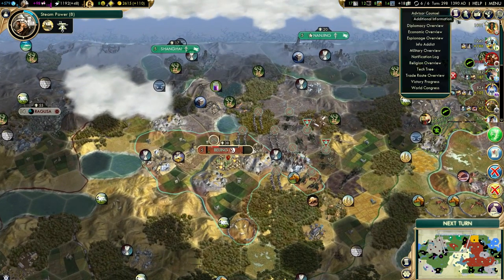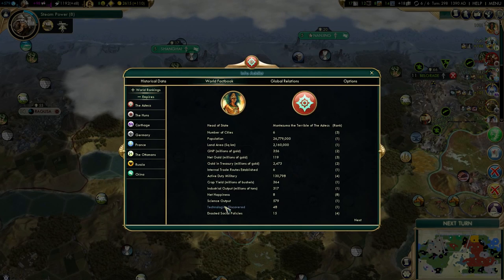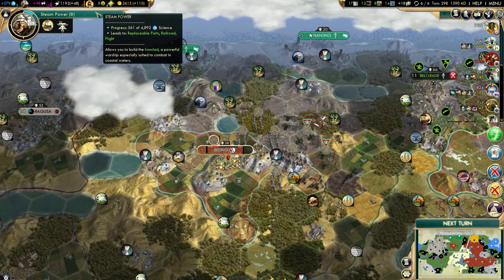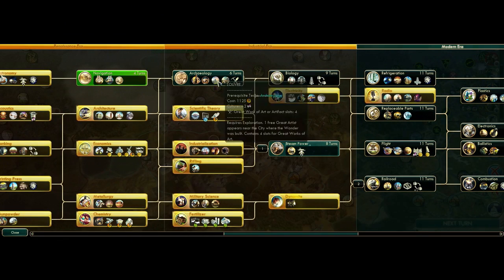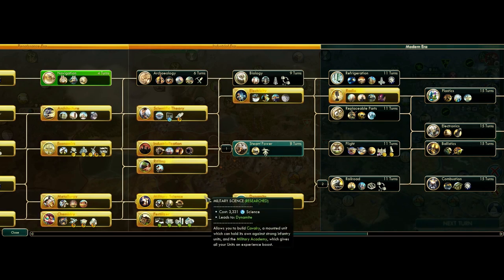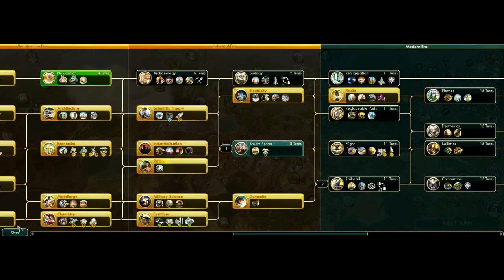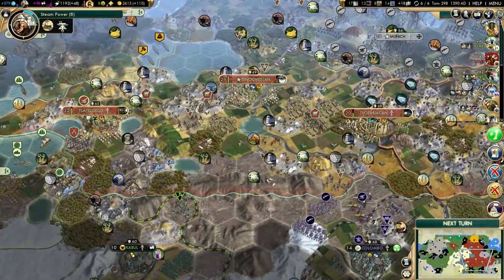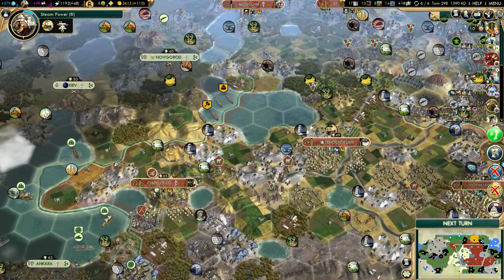How's the technology ranking looking? We have the lead — I'm two technologies ahead of the Ottomans. I could probably afford to grab archaeology real quick and then go for plastics. I do want some culture from landmarks, which is the reason why I want archaeology — not for tourism, but for culture from landmarks.